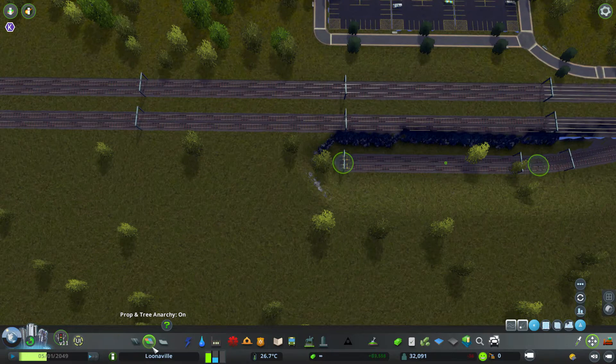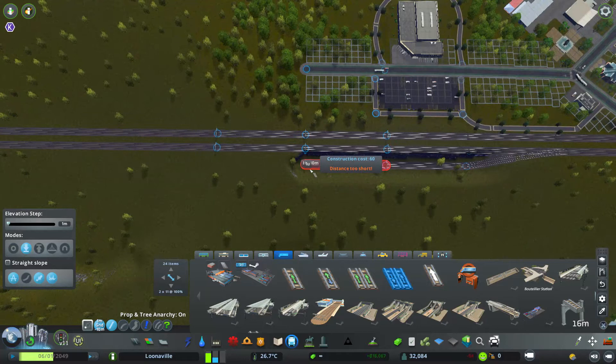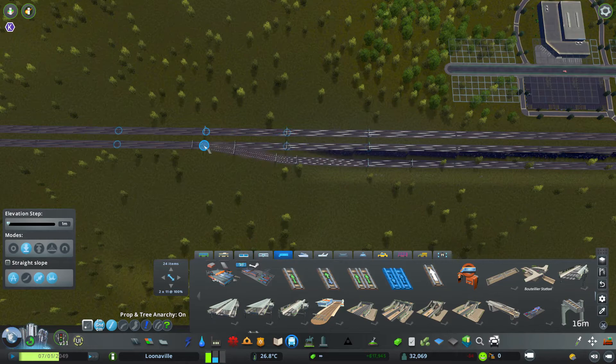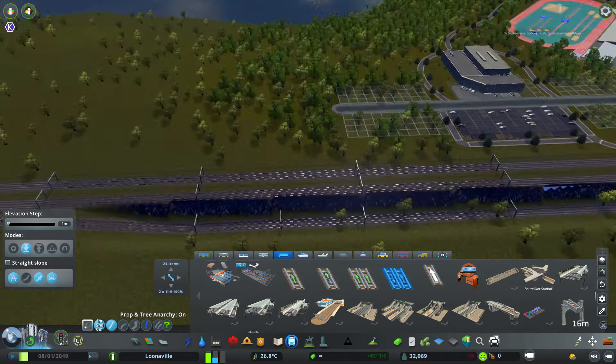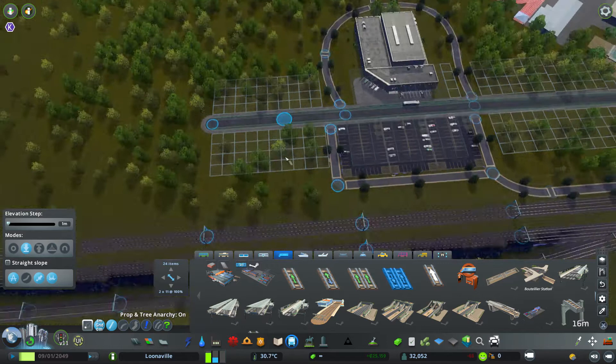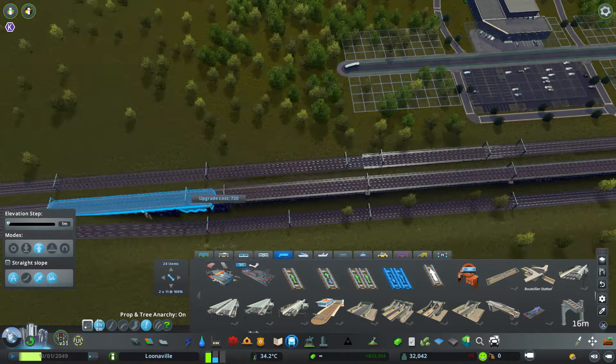And then we're also going to continue the line long like this. Then I think what we're going to do is bring it back up at some point. Let's bring it back up to the ground here and then connect it back up to this. And then we're going to convert these guys — we're going to connect this in and turn it into an overpass. So we're going to switch this and switch this.